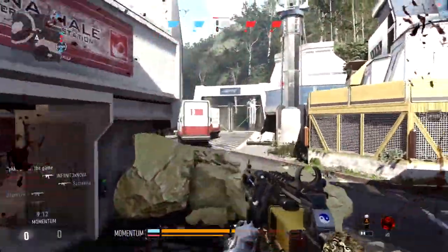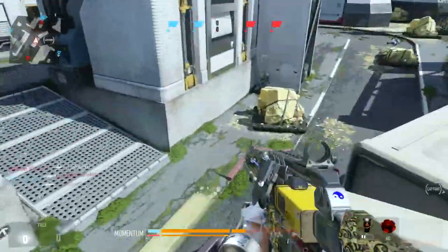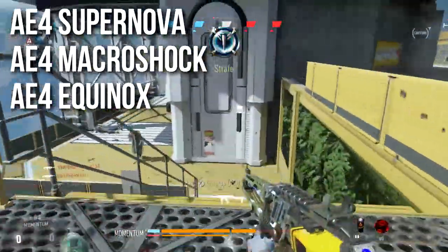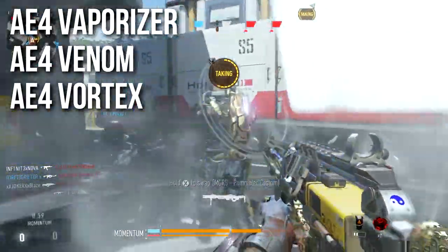These are in the game but waiting to be unlocked. They're all kind of electrically themed. Going through the list: we have the AE4 Supernova, the AE4 Macroshock and Equinox. Moving on past that, we have the AE4 Vaporizer, Venom, and Vortex.